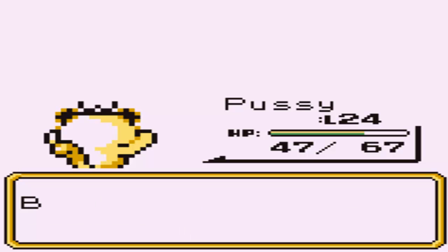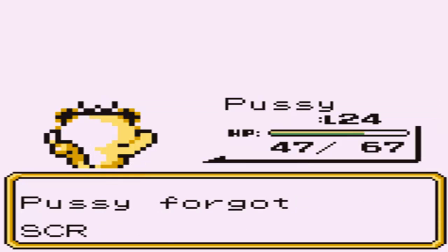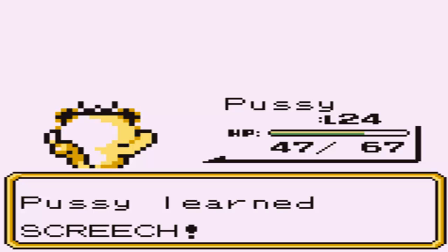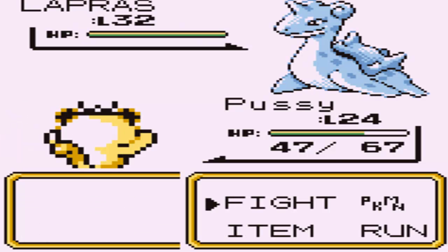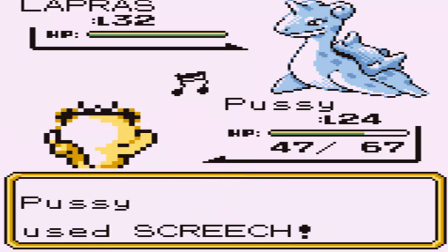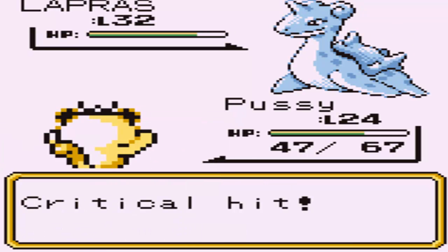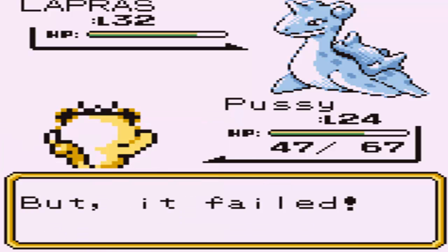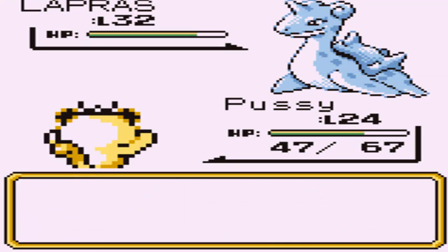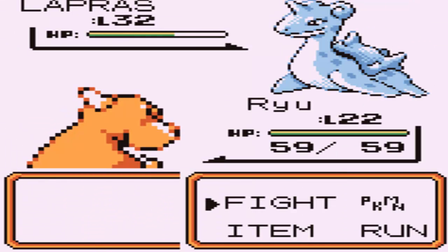My Persian is trying to learn Screech and I'm gonna teach it Screech right now - I'll get rid of Scratch and use Screech to lower the enemy's defense before biting. Lapras is about to come out - I know Lapras is part Ice type. I go for one Screech and it goes for Mist. That Lapras is level 32 and it uses X Defend. My Screeches keep missing so I just go for Bite, get a crit, but Bubble Beam kills me.